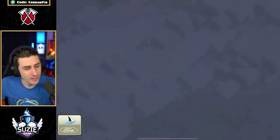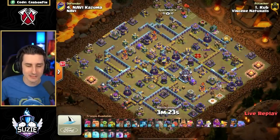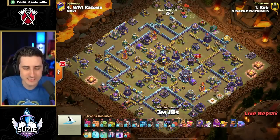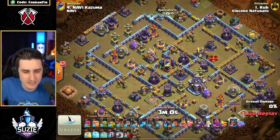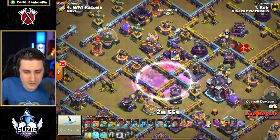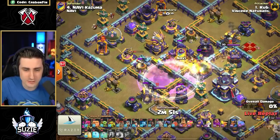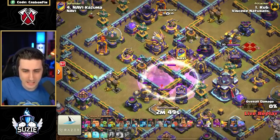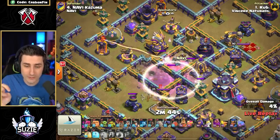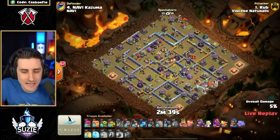Next up is Cub coming in with 38 Hogs — is it another Skeleton Donut? It looks to be. We have Bat Spells, one Skelly, and the Invis. You need at least three Invis to take out the CC. He used one early, then a second, and a third. He's going to have to use a fourth one because he used an Invis very early. He removes the Multi, removes the Scatter, and removes the Clan Castle.